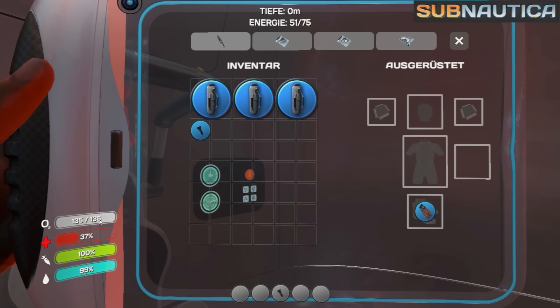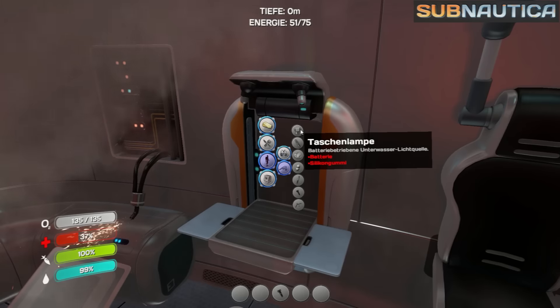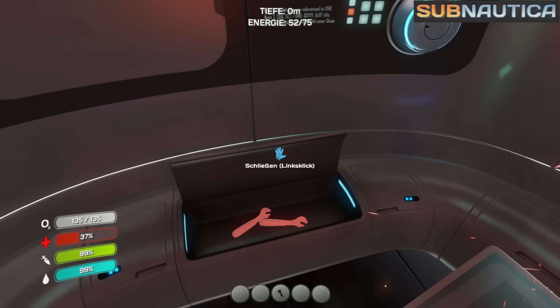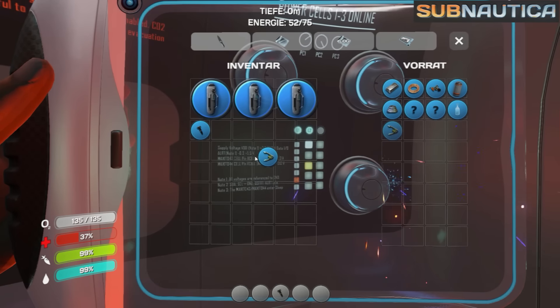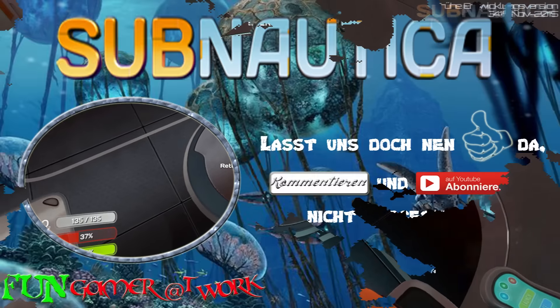Alles klar, das wäre geschafft. Yummy – der Bauch ist voll. Was braucht man hier, um eine Taschenlampe zu bauen? Batterien und Silikonengummi. Jetzt habe ich das Material leider unten gelassen, und hier oben habe ich auch nichts in der Richtung. Oh, ein verfaulter Fisch – naja, da ist man drin, ist egal. Ich tauche mal wieder runter.